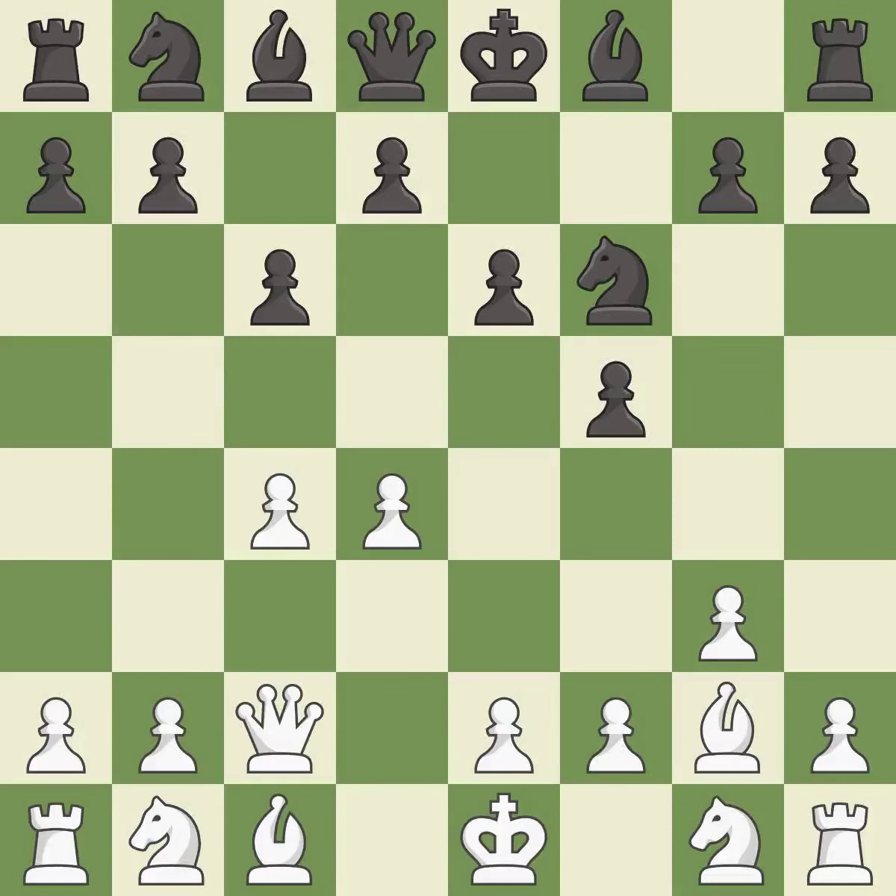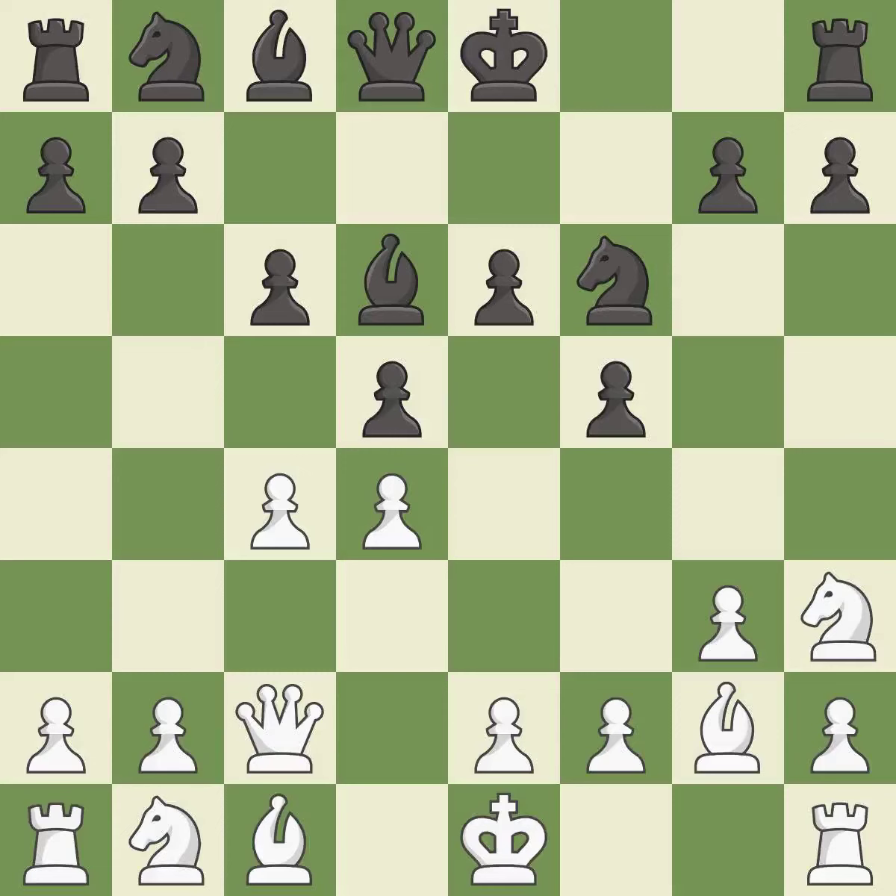This develops a queen off its starting square, getting it into the action. This strikes at the center, countering the opponent's ability to grab space. This activates a knight by developing it off of its starting square. This develops a bishop off its starting square, getting it into the action.